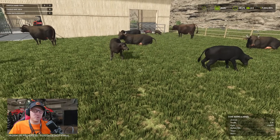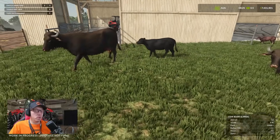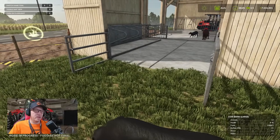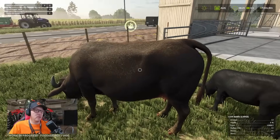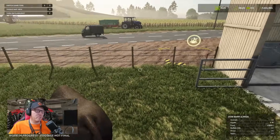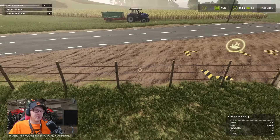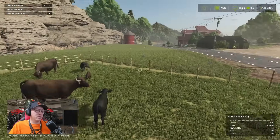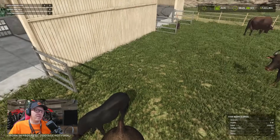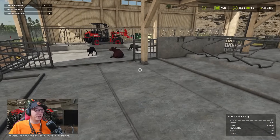We've got 13 animals in here. They do have collisions — I can stand on their backs. I'm riding a water buffalo — how cool! I can't change view though, so obviously the third-person view that's coming isn't going to be in this build. But I can ride the back of a water buffalo. That's going to open up a whole lot of avenues.